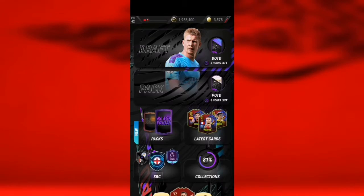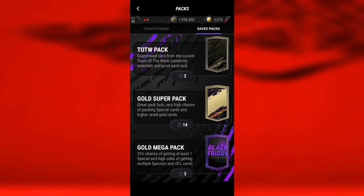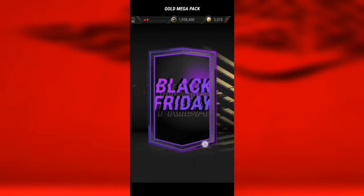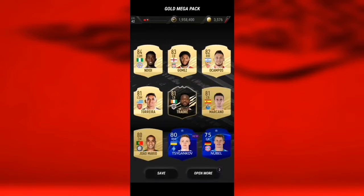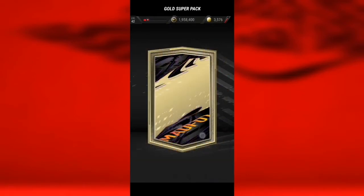Now we are moving on to Mad Foot packs. Let's start by opening gold mega packs — we have three of those. Can we get a walkout from these? We're gonna take every new card we can get. Now let's open all the gold super packs — and we get a walkout!